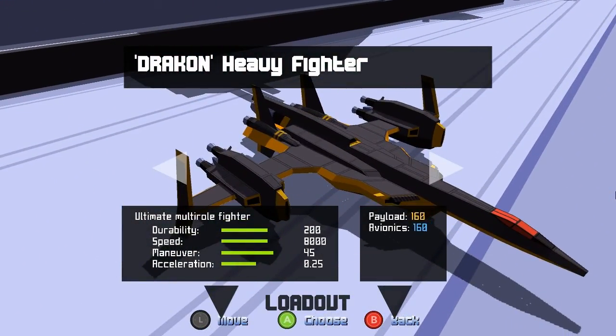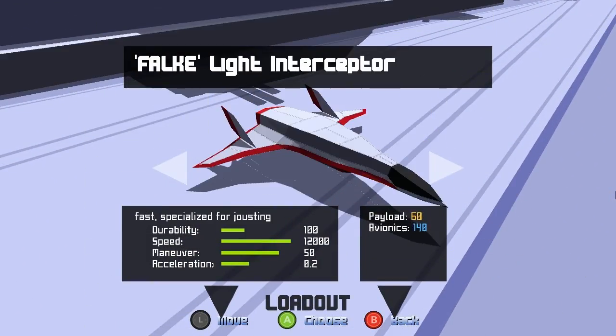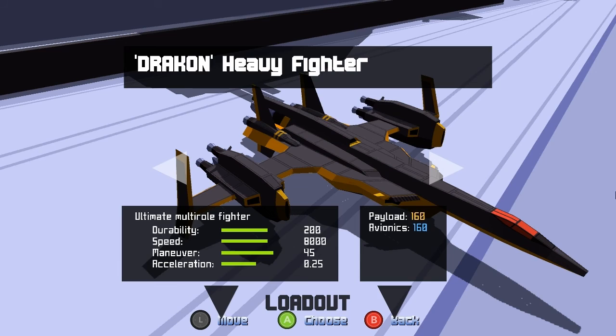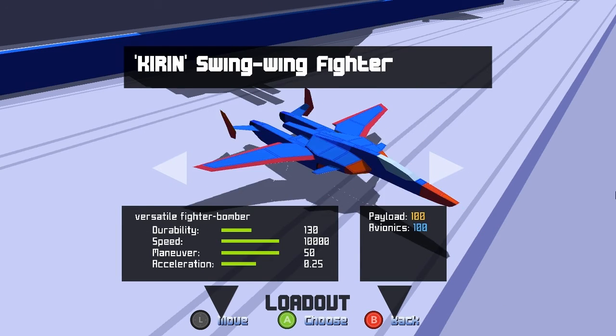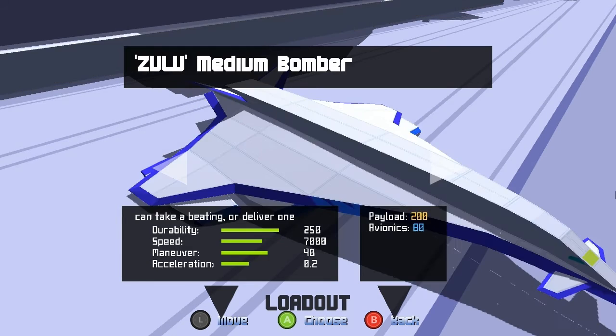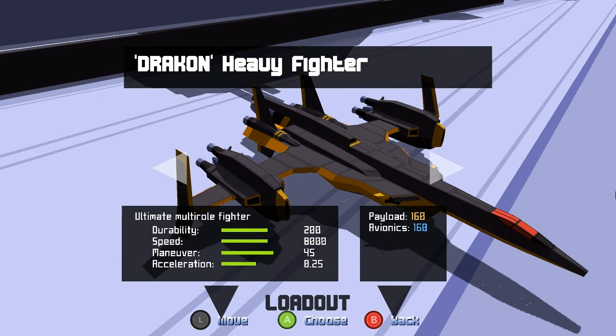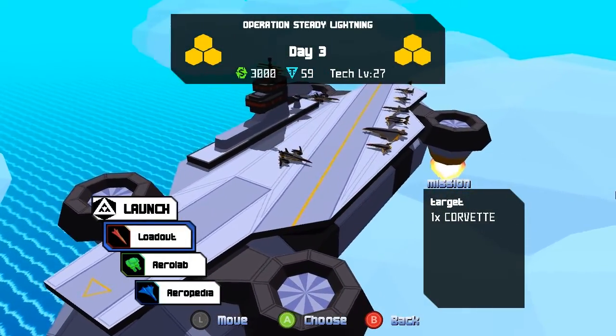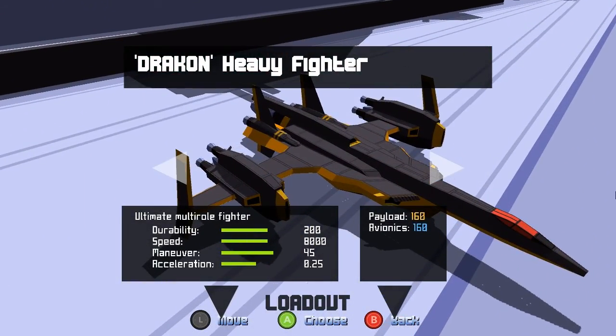So you can get unlocks of different planes, which all have these different stats. I've played it quite a bit so I've unlocked quite a lot of them. This is the most recent one and it seems like the OP one of the bunch — it's pretty fast, and it's almost as fast as the starter plane but with more space. It's just objectively better in most ways. You unlock those, and you also unlock different weapons. Let's take a look at some of those.